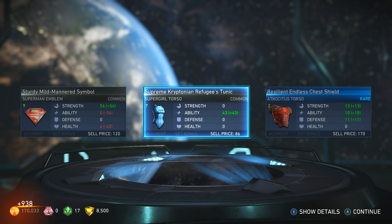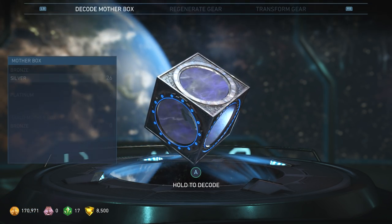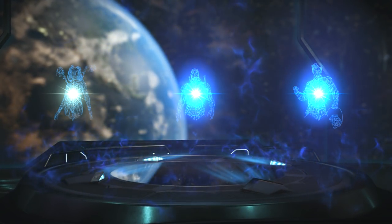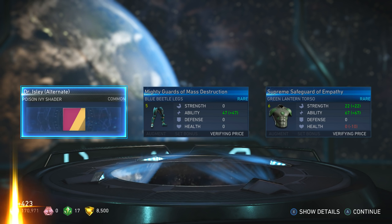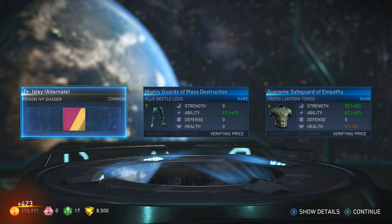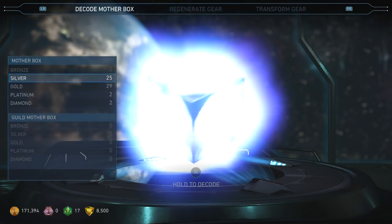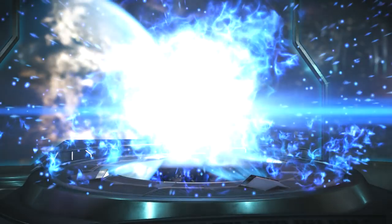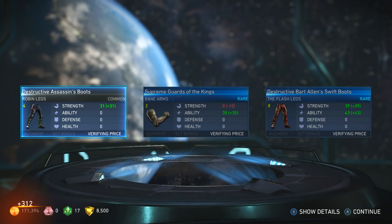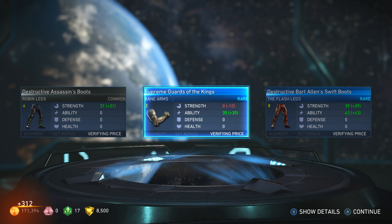Oh wait, never mind — I thought it was showing off what it looks like, but that's how all the torso emblems look. Oh, we got another Poison Ivy shader — yes! Dr. Isley — we got the pink stuff going on there too. Awesome, we're getting a lot of good stuff.